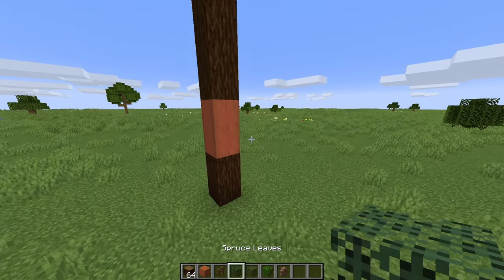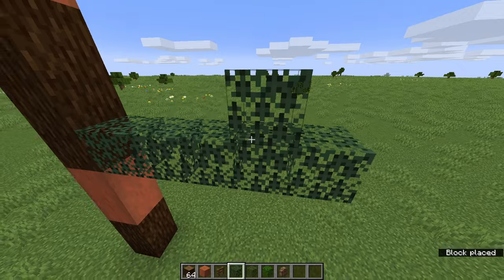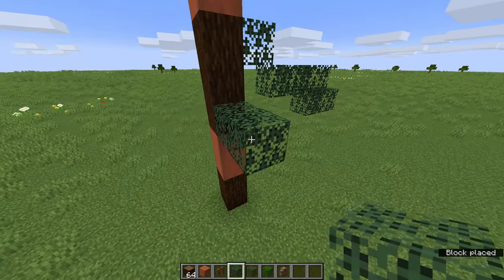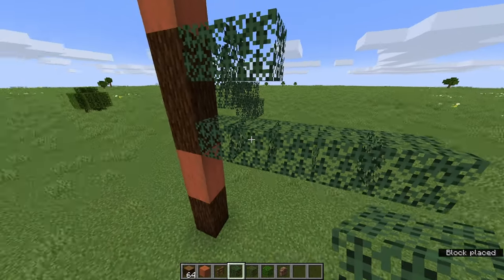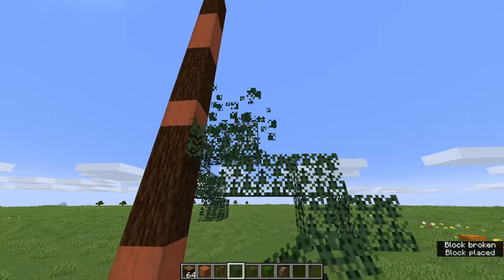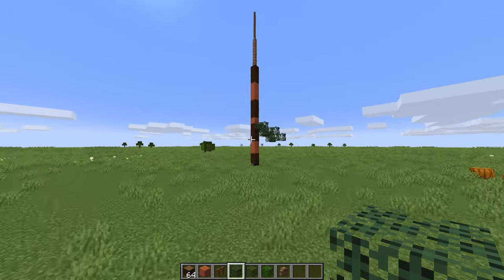Now I'm going to start adding the leaves. I've been looking at a lot of photos of spruce trees and pine trees in general and something I've noticed is that the leaves aren't uniform — the level at which they sit aren't uniform. They sort of lean to one side or the other and they seem to grow in layers. So I'm going to try and emulate all of that in this tree. I'm going to start off with a nice dense layer of leaves and then shape and sculpt it to the form I want.